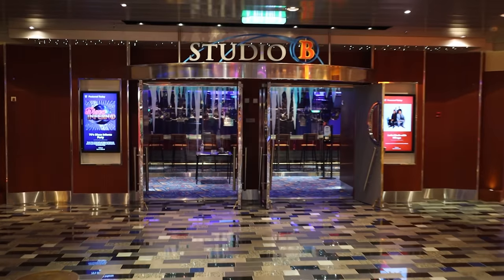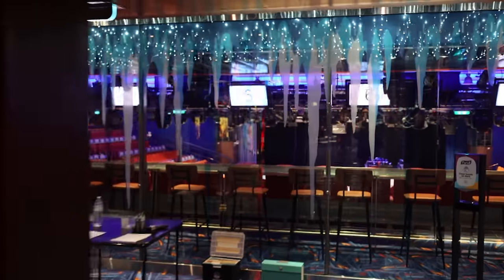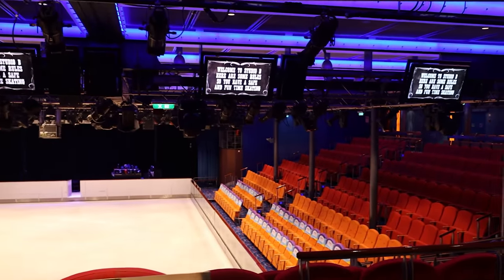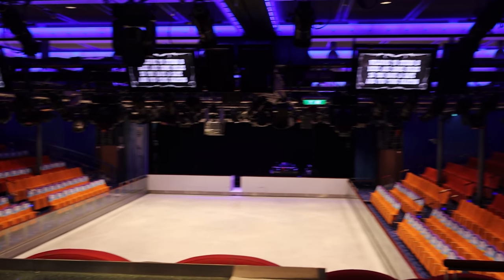Continuing on, you have Studio B — the ice skating rink on board. This is where you'll see the ice shows on Allure of the Seas. They have a show called Monopoly: it's really fun, a retro throwback that takes you to different areas of the ship on the ice skating rink. I definitely recommend catching an ice show when you're on board Allure of the Seas.